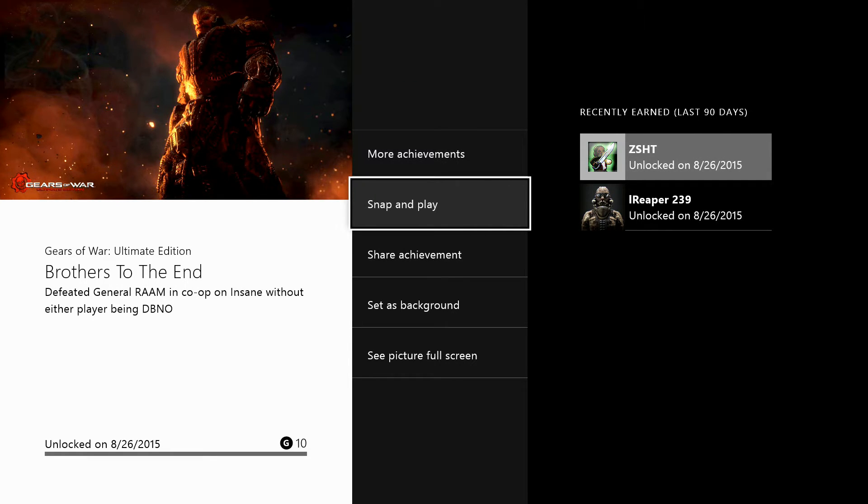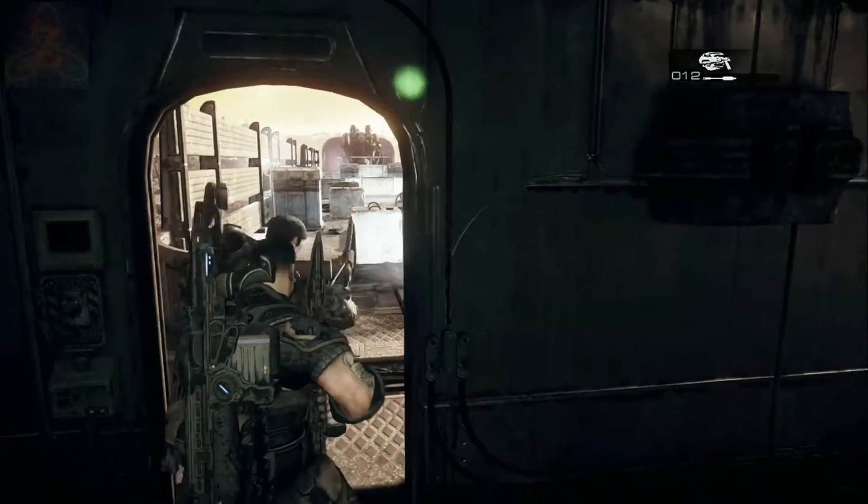Before you actually start this mission, a few things you're going to want to have: both players need to have full Torque Bow and full grenades. Now you're going to come into the first room, the initial room.